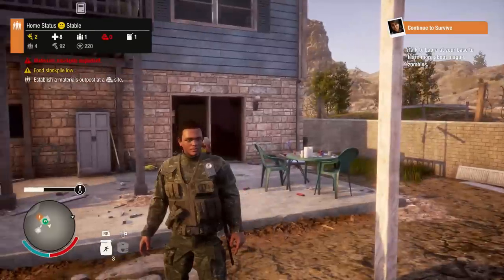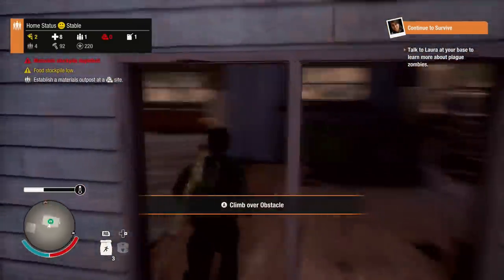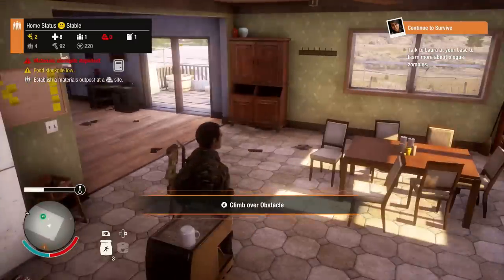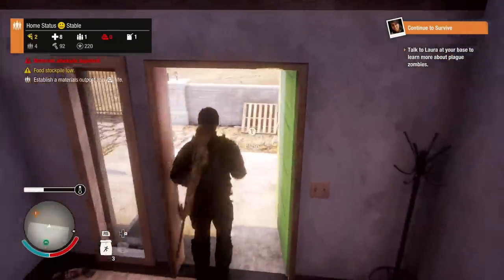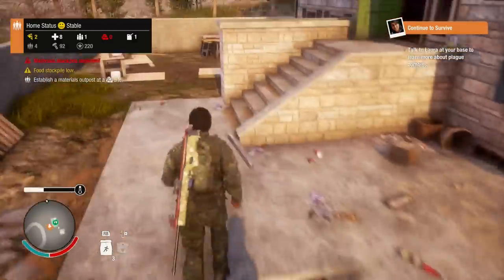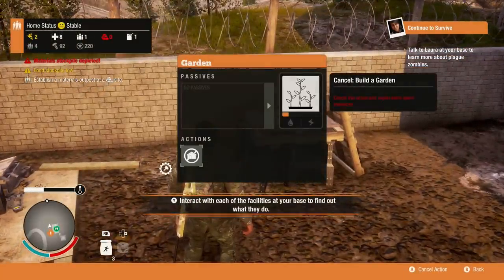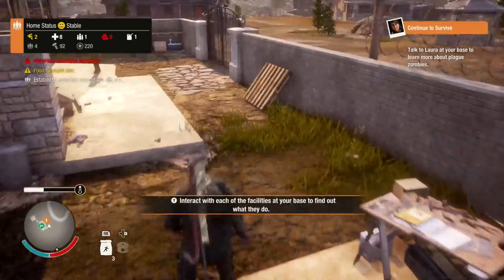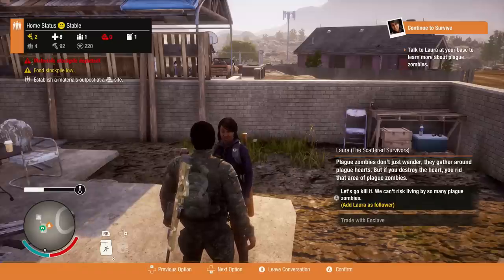So, talk to Laura at your base to learn more about the plague zombies. I'm not sure where it saves - I know it autosaves sometimes. Food depletion is back to two. I did plant some crops out front. It's just gonna take some time to actually get built - managed garden. We'll have food slowly getting put back on the menu.